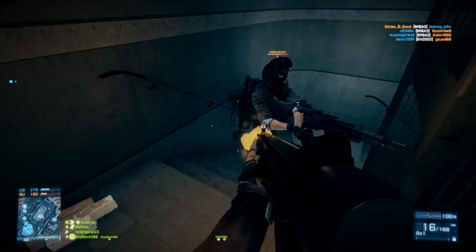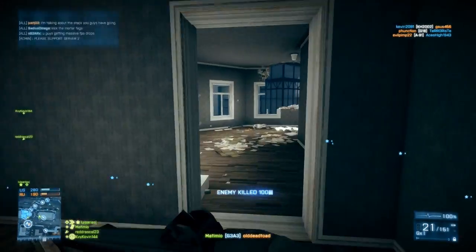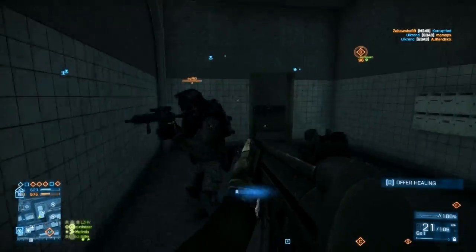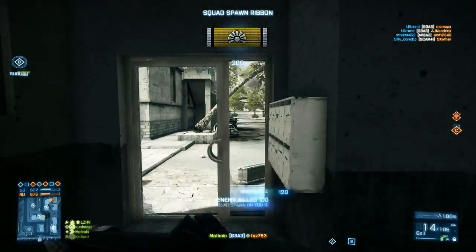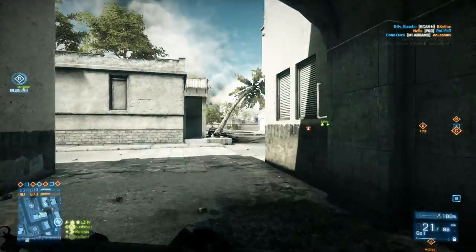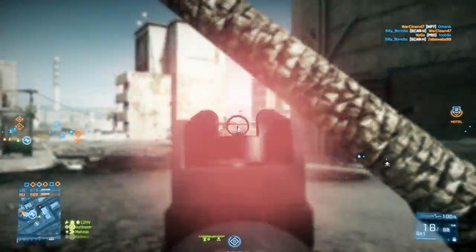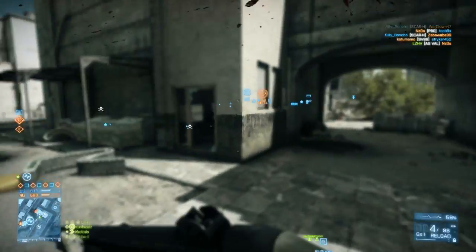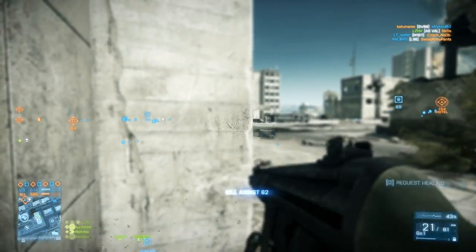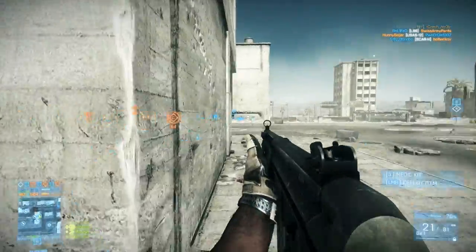Today the weapon setup I chose — it was suggested in the previous video — is the G3A3 with the heavy barrel. The commenter didn't specify which attachment, so I decided to stick with the iron sights. Then I went with the M1911 pistol, defibrillators, and the med pack. At first glance, to be honest, I was a little hesitant with this setup. I never really used the G3A3 before the patch. It just really didn't fit my playstyle and I don't really think it was a great weapon to begin with.